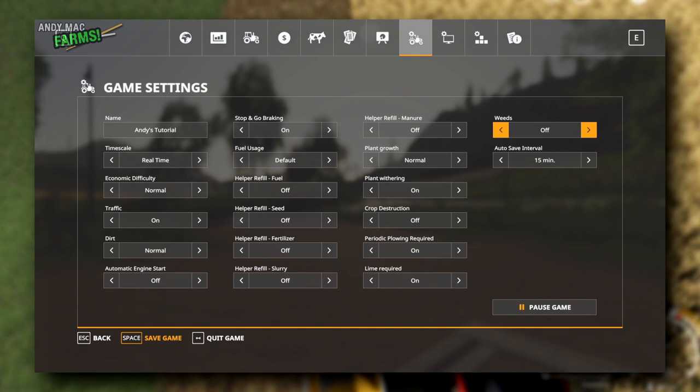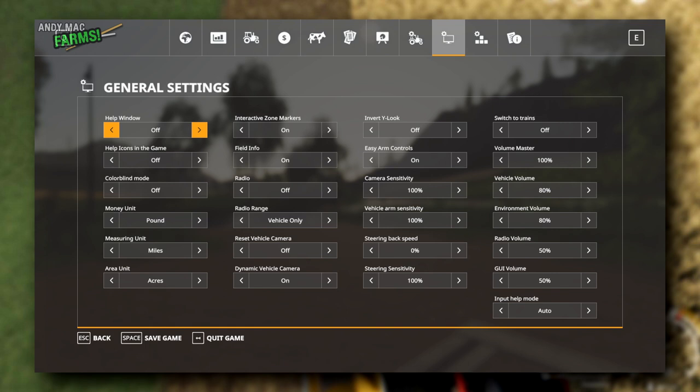In the General Settings, there's not much we need to change. There are trains on the maps and you can move crops about using them, but I'm not going to go into that here. If you do plan on using the train, you'll need to switch Trains to On in here.